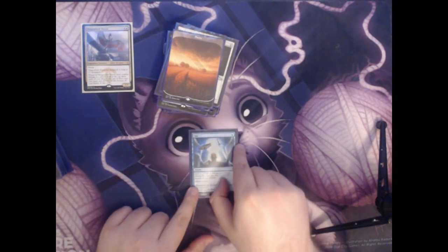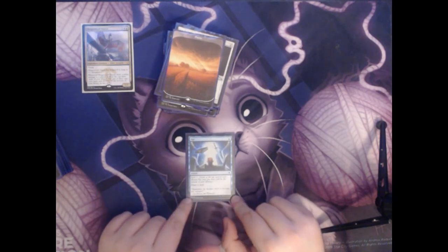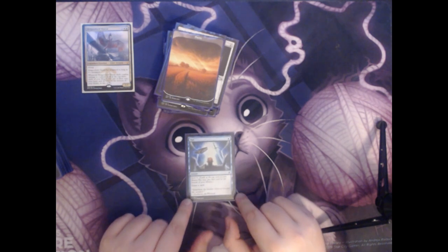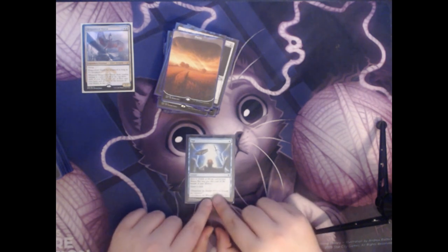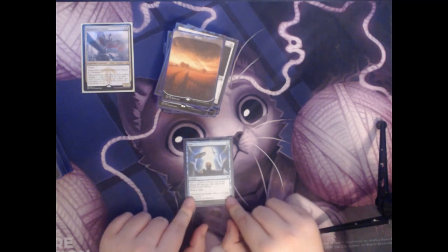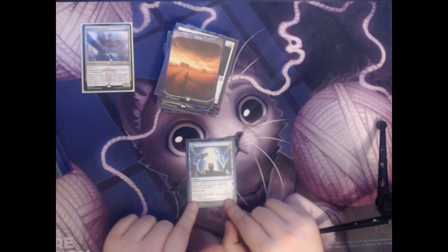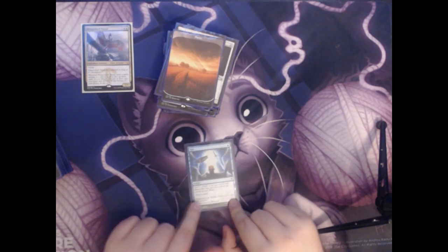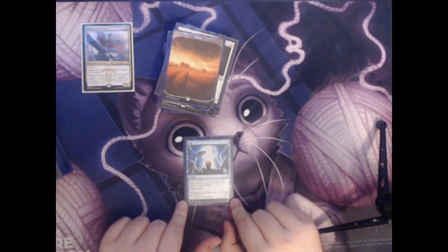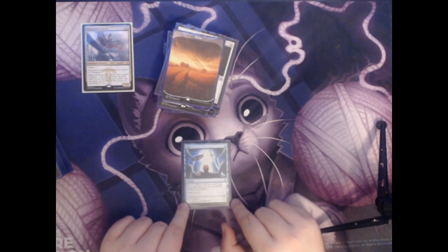Next card is Opt. For a single blue mana it's an instant that allows you to scry 1 and then draw a card. Scry allows you to look at the card on top of your library and then put it either back on top or on the bottom if you don't want it. You scry equal to the number, so for this one you just look at the top card. But if you had scry 3, you would look at the top 3 and put them back in any order. This card is really nice to have early for card selection — it lets you find a land if you need it, or an early answer.